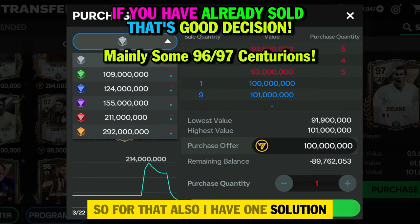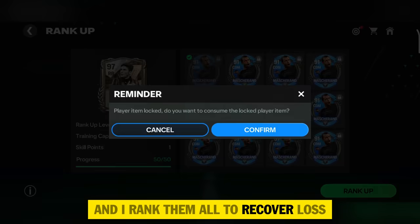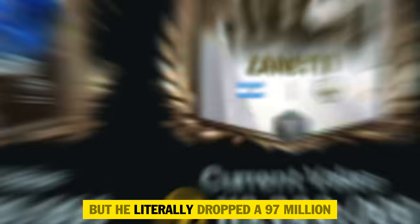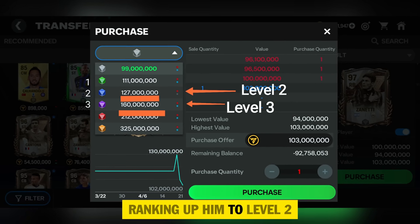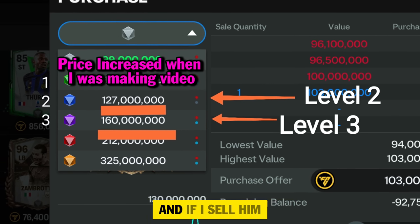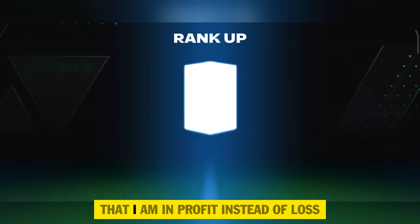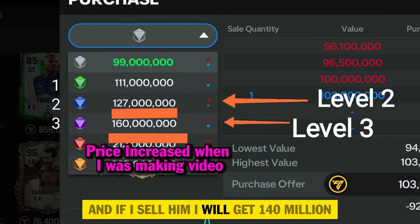For those facing losses, I have one solution: rank them up with Mascarano. Today I ranked up my invested 97-rating players to recover loss. Mascarano is easy to get but coins are difficult to recover — coins make more coins, so coins are more important. I bought Zanetti for 113 million but he dropped to 97 million — that's 23 million loss. Ranking him to Level 2 brought his value to 123 million; after tax selling would give around 111 million, recovering most of the loss. Taking a further risk with one Mascarano on the third rank-up, his value reached 155 million — selling gives 140 million, which is about 27 million profit.